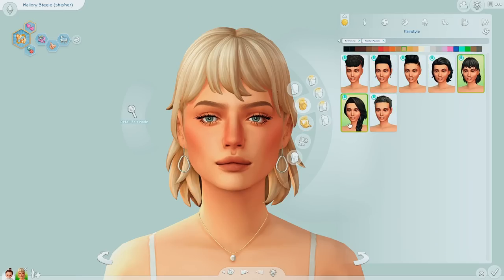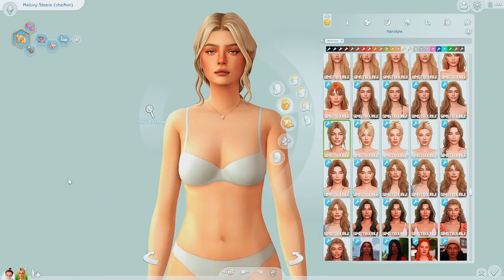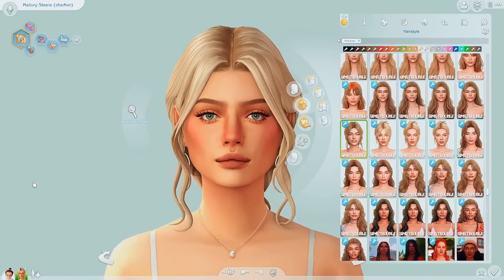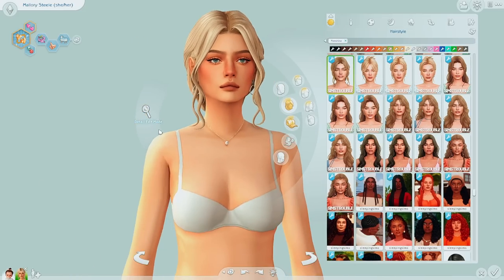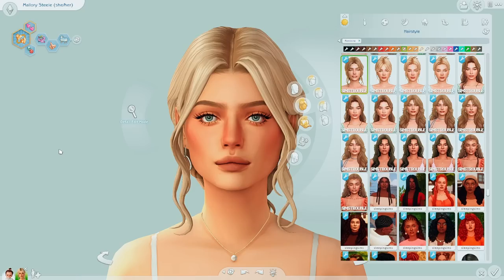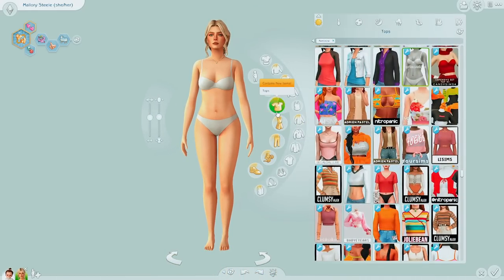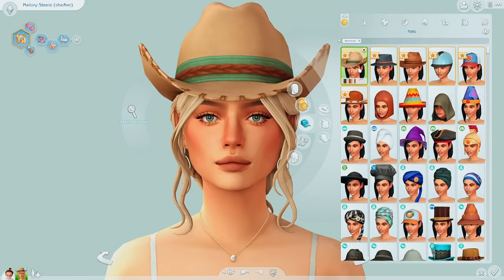I could try the horse ranch hairs but I feel like I just want to go for CC hair. Oh, there's this braided hair — we could make this for another outfit, unless we do this for the main one. It'd be really cute if this braid could be on the side here. I'm not going to be diving into her story in this video — it'll all be in the first episode. I'm also waiting on some mods to be updated before I start.